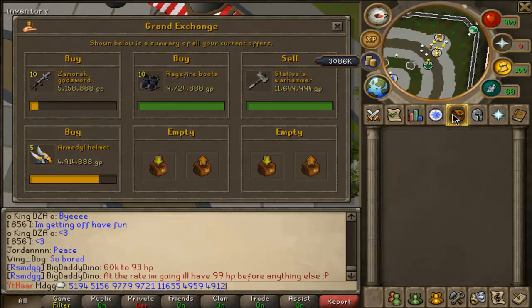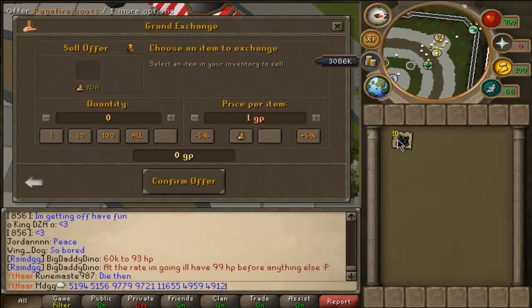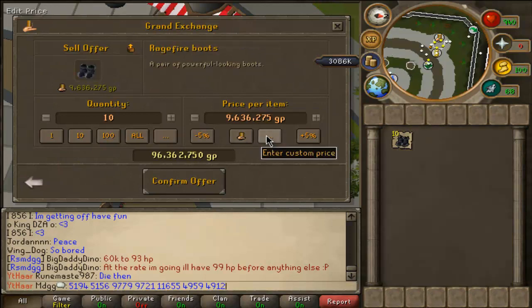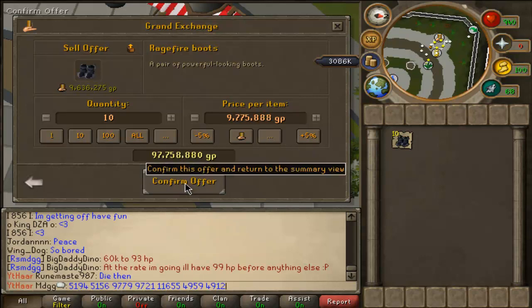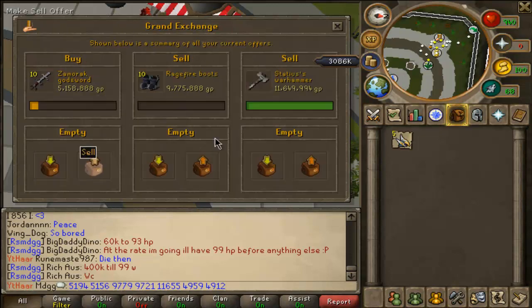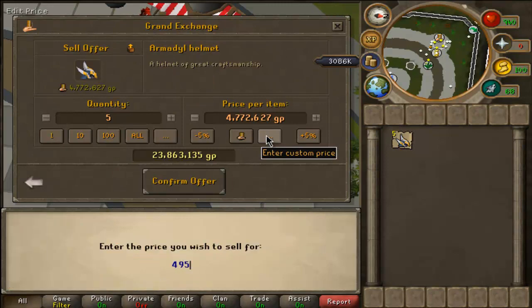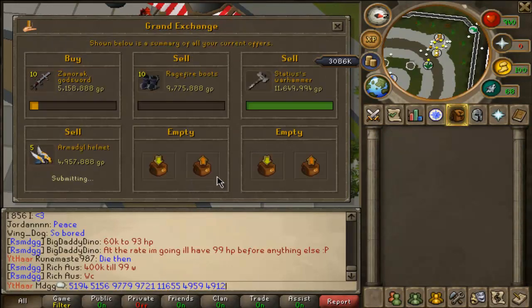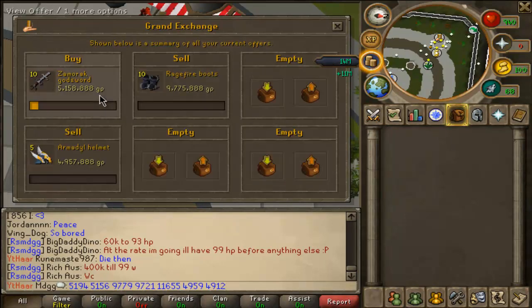New items for the win, guys! These boots are rocking it. As soon as this video goes out they're gonna crash — that seems to be the way it works. But this is what you guys have to do: find items that work for you. Those random items are where you're going to make the most profit. Those bought in like no time at all. My helms came in and the warhammer sold — I was so happy about that.